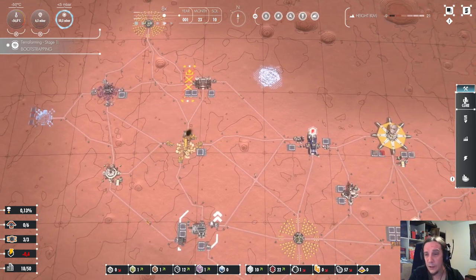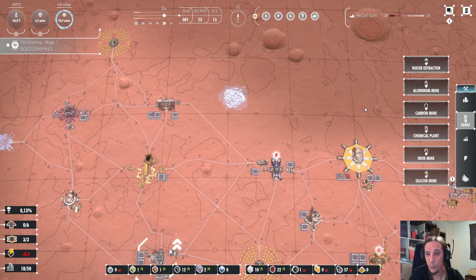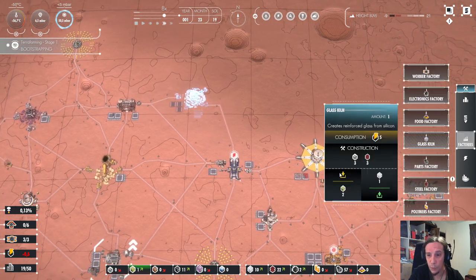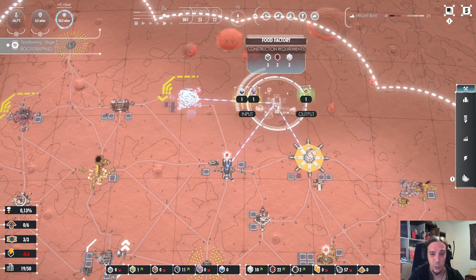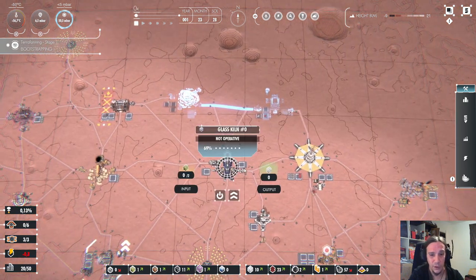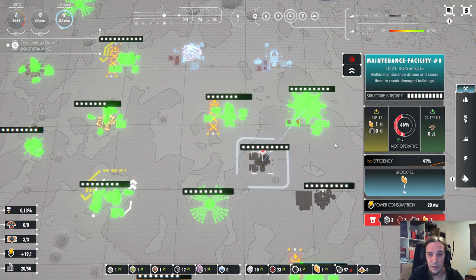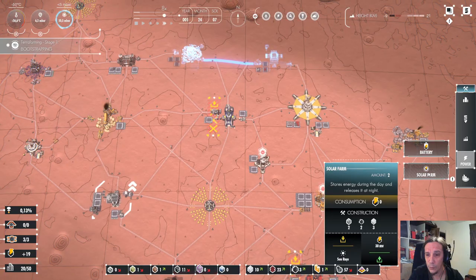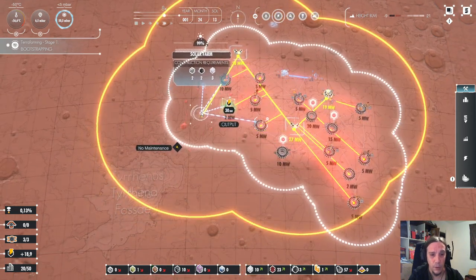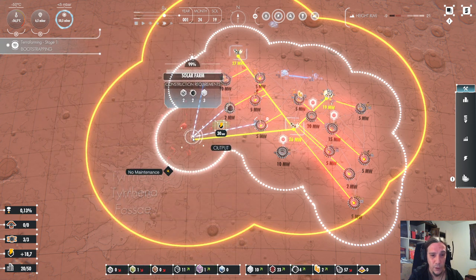We're almost ready for the last part of this beginner's guide: constructing the spaceport and hosting actual humans on the planet. But before we can do that, we need to set up accommodations. We need water extractors and also a food factory — food is produced out of water and chemicals. This is very vital infrastructure to house humans. I'm running out of power again, so I'm going to shut down the maintenance facility momentarily and create a new solar farm, preferably expanding toward where the scanner will be.